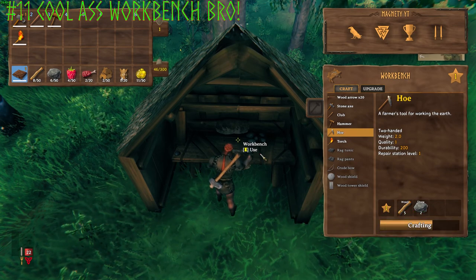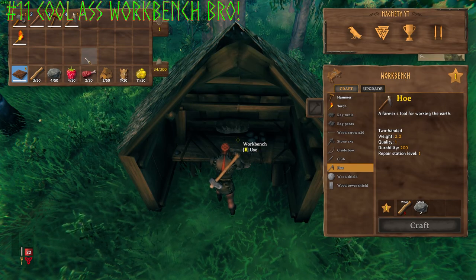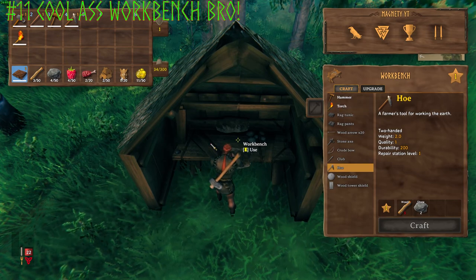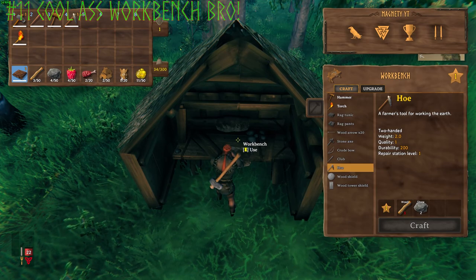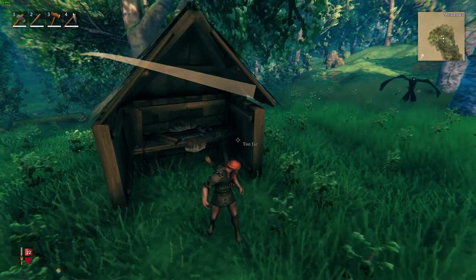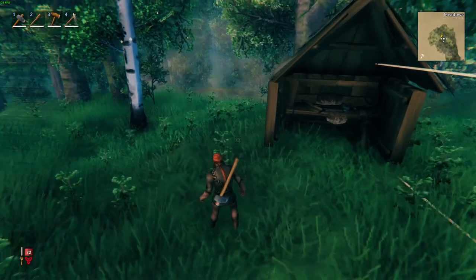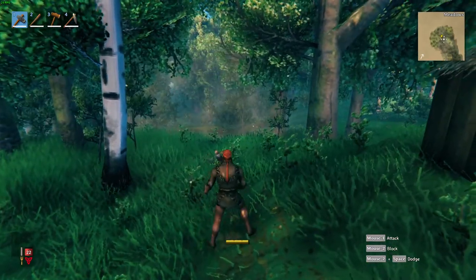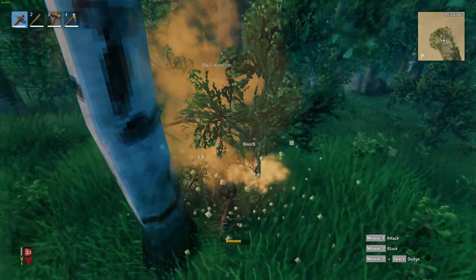I'm going to craft a hoe because I want to use it for leveling out ground. But really, our main objective once we get this workbench is to build a little hut house. A 5x5 will be plenty of room to start with. We're going to build that little 5x5 house after we gather some more resources and put in a chest, a couple of chests, a bed, and a fireplace — just enough stuff to live off of.